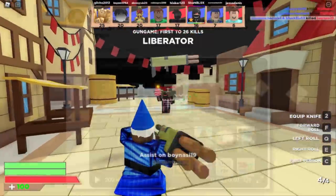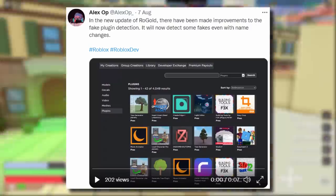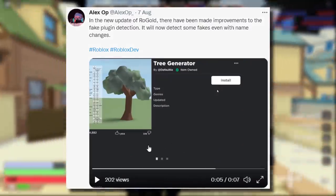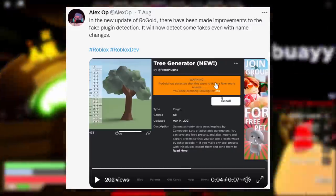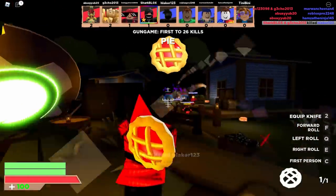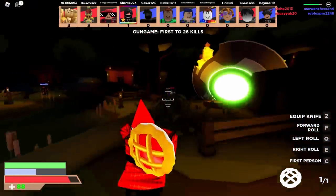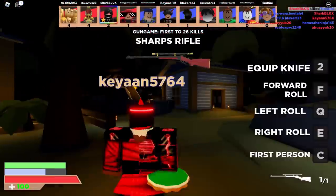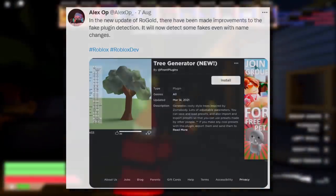A tweet from August 7th says the new update improves fake plugin detection — it will now detect fakes even with name changes. In his demo video, he selects a plugin and RoGold shows a warning: 'RoGold has detected that this asset is likely a fake and is unsafe.' It then shows you the real plugin so you can install the genuine one. That is really useful if you use Roblox plugins regularly and are nervous about installing a fake.